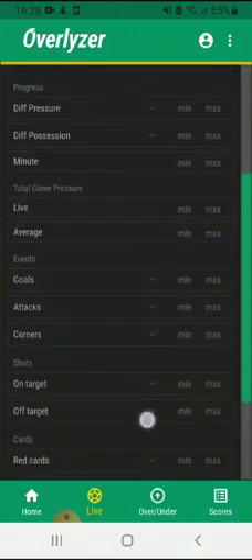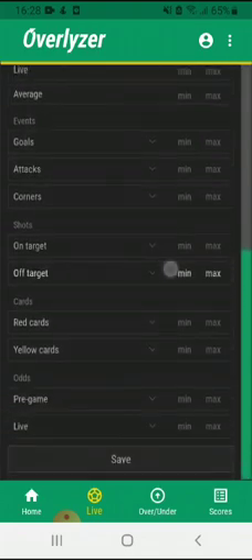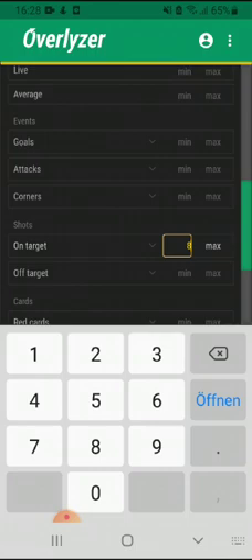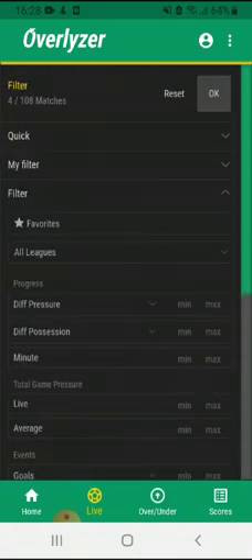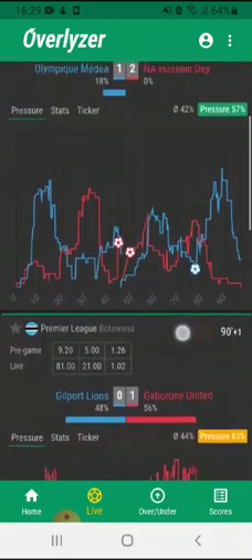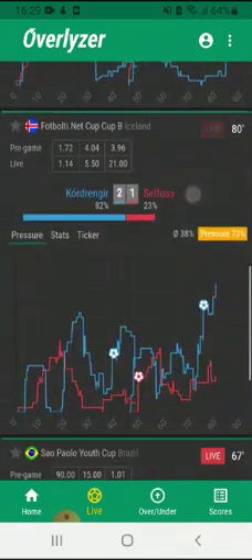Here are all the possible filters to set. For example, if you want to see any game where at least 8 shots on target were made already, go to the shots on target option and type in number 8 for the minimum. We can already see on the left top corner that there will be 4 games to which this setup applies. If we click OK, here are the games where at least 8 shots were fired on target by a certain team.